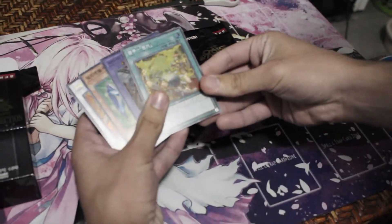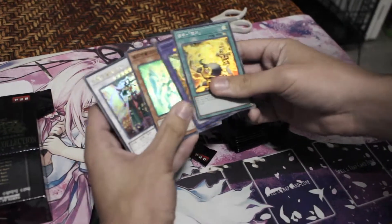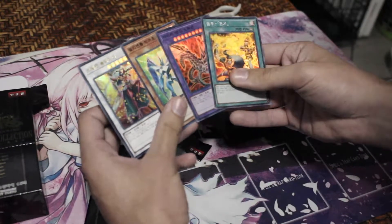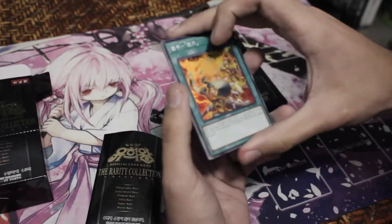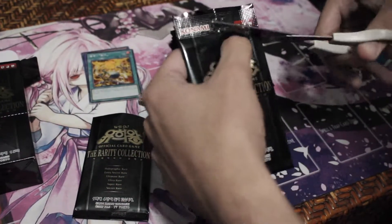First we got Fire Formation Tenki — Super — this Cyber Dragon card, another Prisma, and Crimson Blader. Very cool. These are all good cards. Pretty good start, with Crimson Blader being our first ultra.